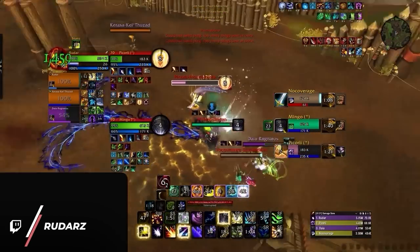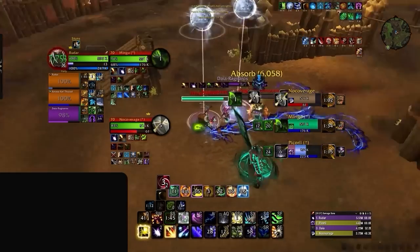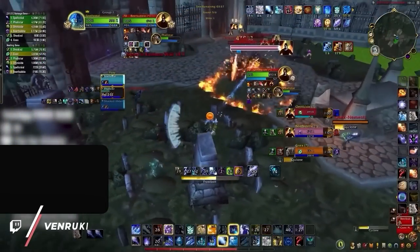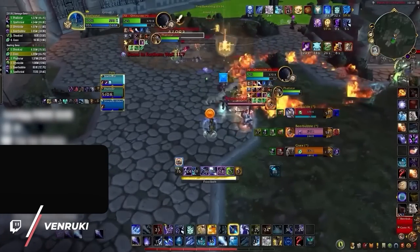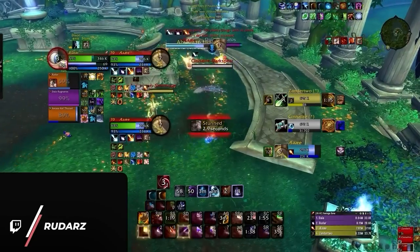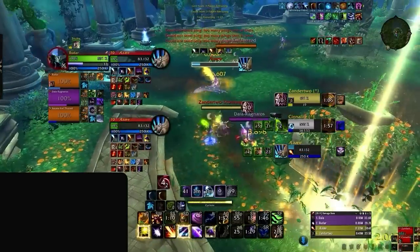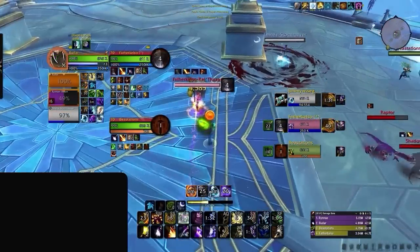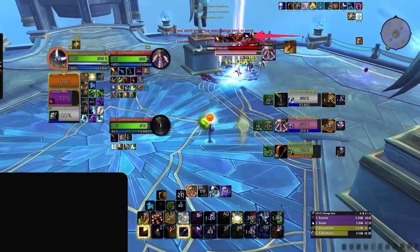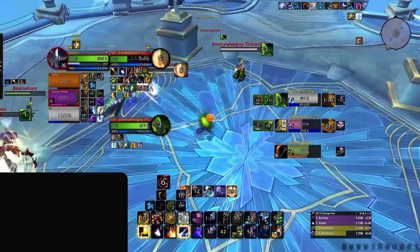Pings aren't only useful for swaps — they can also indicate to your team when you are bursting. How many times have you popped your cooldowns only to have your kill target cycloned on your go? It's not malicious intent from your druid partner; it's simply a lack of awareness due to no communication. With a quick ping added to your burst macro using `/ping attack`, you can let your team know your next globals can be the winning factor, and to act accordingly with their own offensive cooldowns or by crowd controlling the healer. High rated players like Rudar tie his ping to Fury of Elune, allowing his non-voice team to connect on the same target and force major cooldowns.